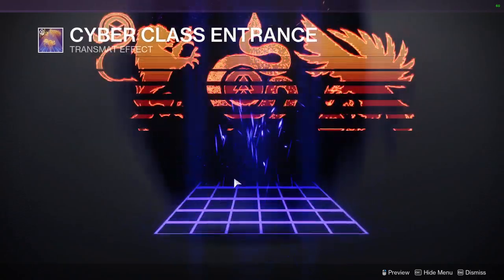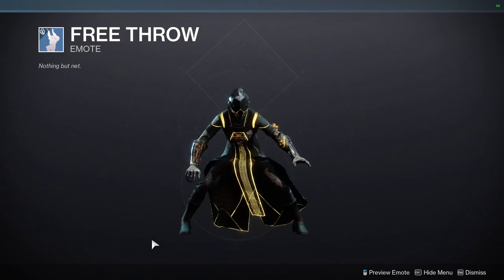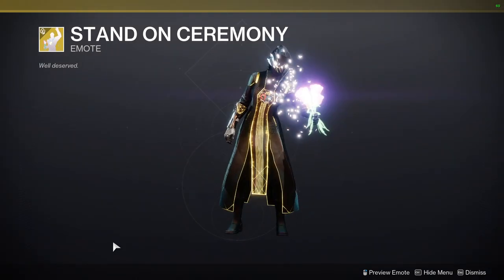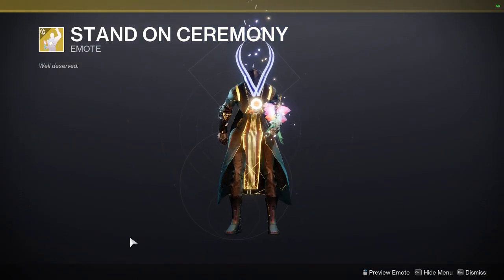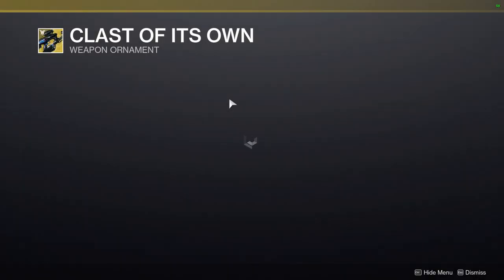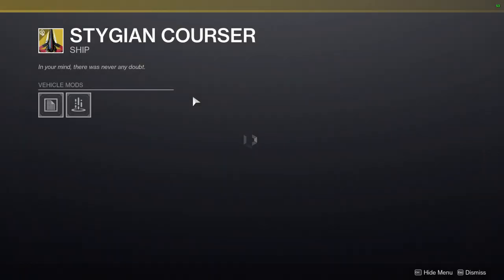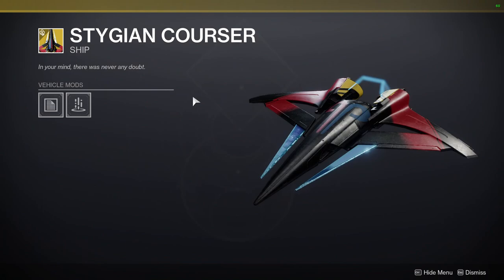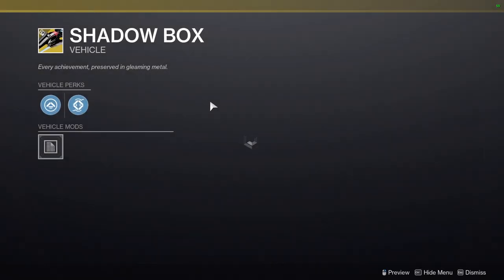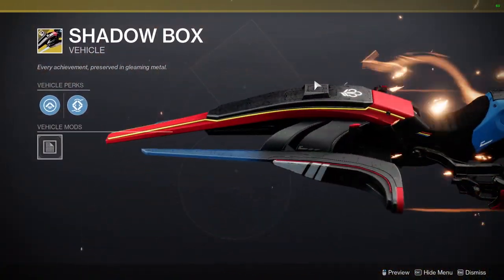We have the Transmit shader which is pretty funny — it's got like an 80s vibe. We got Free Throw, which is literally what it is. Stand on Ceremony as well. At the bottom we have Class of Its Own, which is just a shader difference, and Stygian Corsair, which is just not that great. Shadow Box is also not that great, though I do kind of like it.